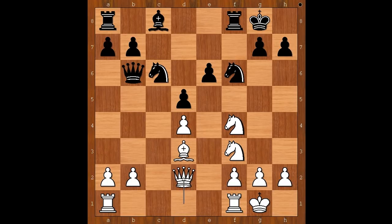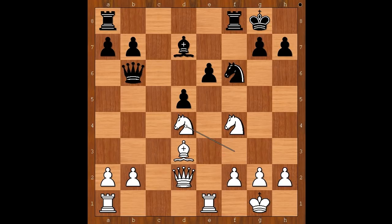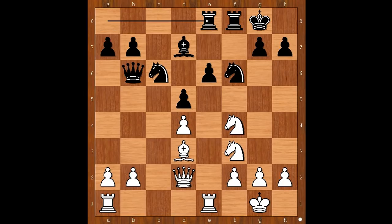Queen to d2, bishop to d7, rook from f to e1, rook from a to e8. Why can't black win the pawn on d4? If knight takes on d4, then knight takes on d4, and if queen takes on d4, bishop takes on h7 check — winning the black queen. Back to our game. Rook from a to e8, rook from a to d1 — both players mobilizing their armies.